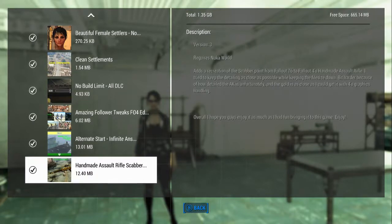From what they say here, they added a recreation of the Scabber paint and tried to keep the detailing as close as possible. It was a bit harder because of how detailed the AK is, unfortunately, and the gold is as close as they could get with Fallout 4's graphics. So there you go.